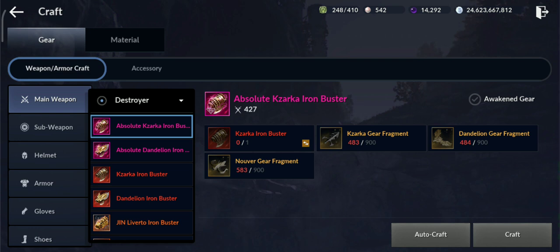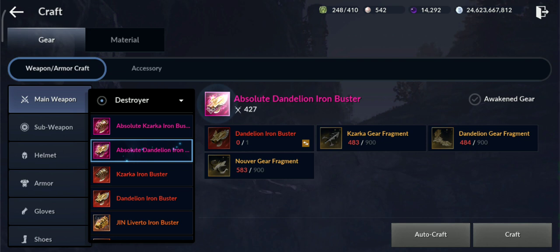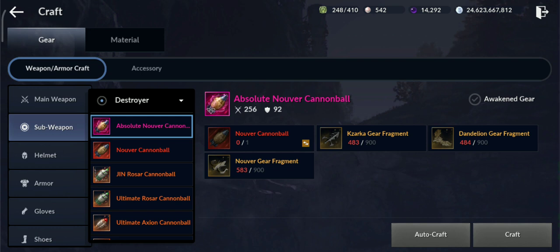First, let's see how many fragments we need. For the pink main weapon and sub weapon, you need 900 fragments each, and there are three types — Zarka, Dandelion, and Number — so 900 multiplied by 3 is 2700 fragments per weapon. You need that for both main and sub weapon, so 2700 multiplied by 2 equals 5400 fragments total for weapons.